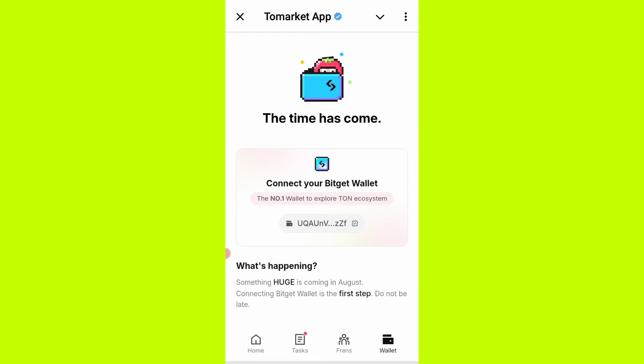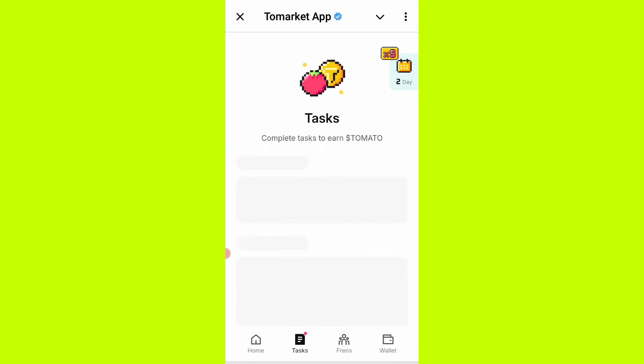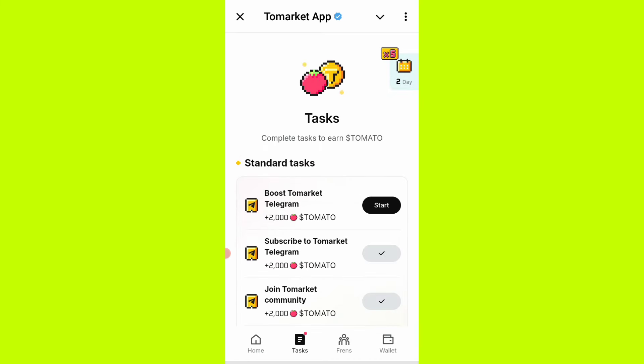Also make sure you have connected your widgets wallet under the wallets page. I made a previous video showing how to connect your widgets wallet with your Tomarket app — check out that video; I'll have the link in the description box. The check-in is 5x for the next three to five days.